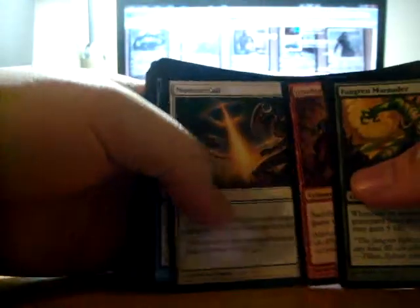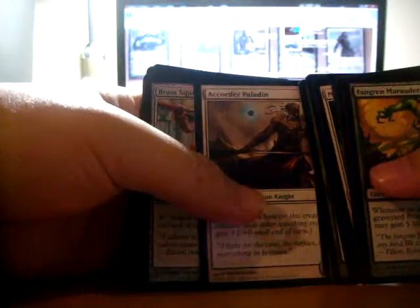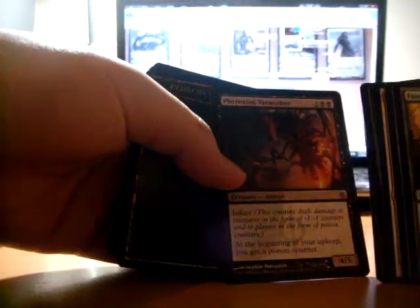Fangren Marauder. Master's Call. A quarter paladin — need that. Vat Mother. At the beginning of your upkeep, you get a poison cannon.